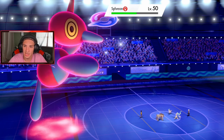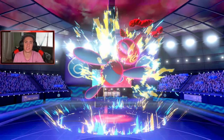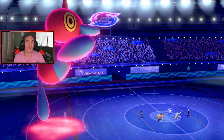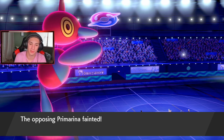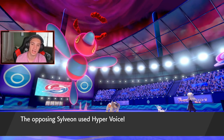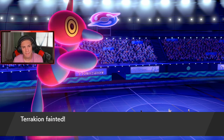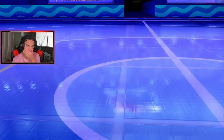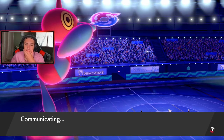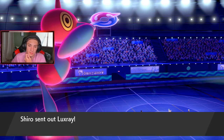We're taking out G-Max Cinderace in one shot; Primarina is gone. Porygon Z coming out, big baby, and we're slowing them down as well. This will be the last shot Sylveon gets off, and it takes out Terrakion — fine by me. It got a crit on my Porygon though. We should have one more turn left in Tailwind. Incineroar comes out, ready to roll, and it goes to Luxray. I think Luxray might protect.